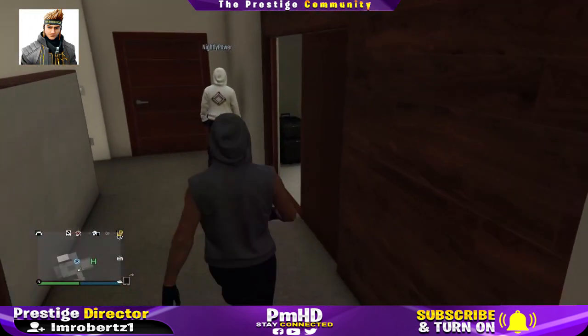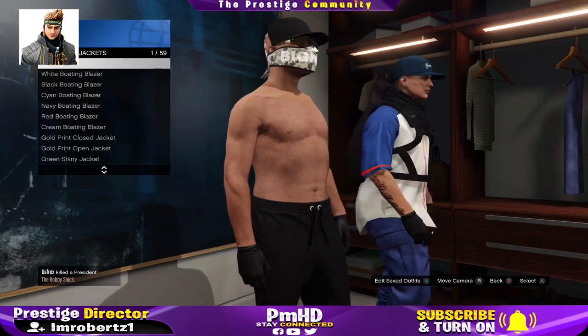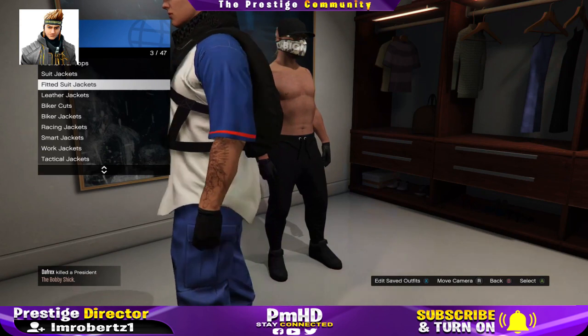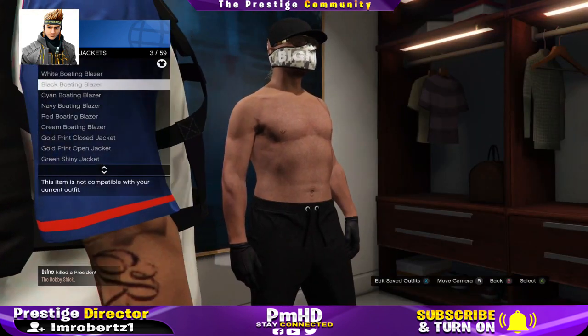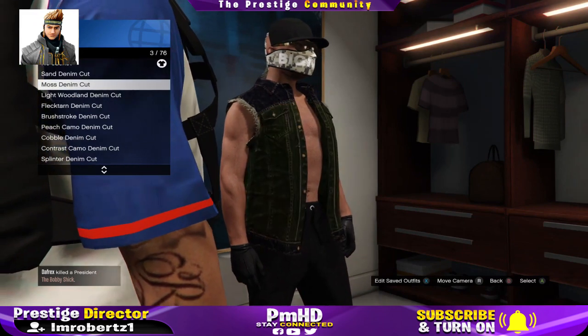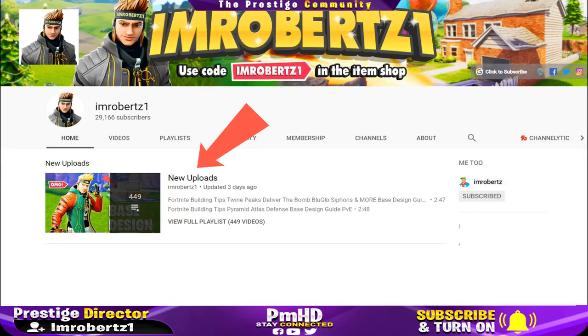Now to get the cut off half hat, all you have to do is change your top. I think this hat is cool — you can use the hat and mask glitch to transfer this hat to different outfits. If you enjoy videos like this, click on my playlist for more videos.